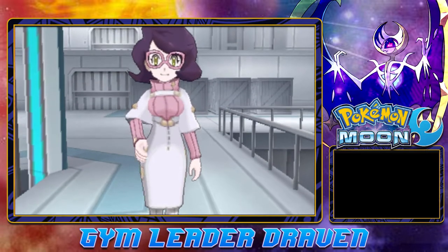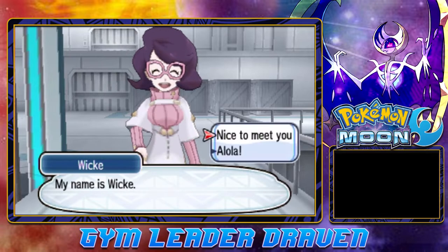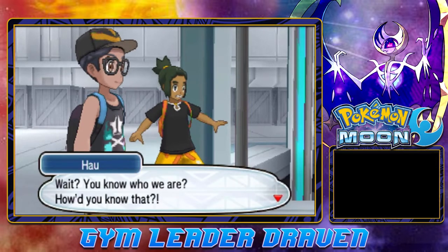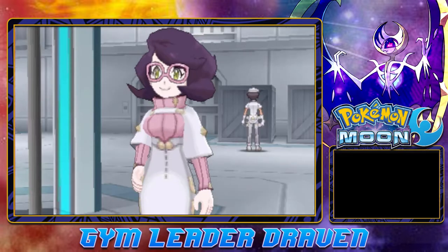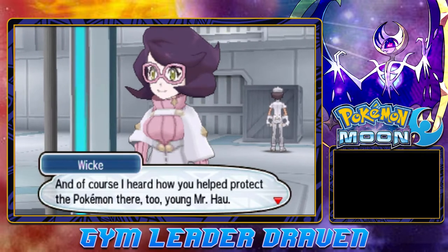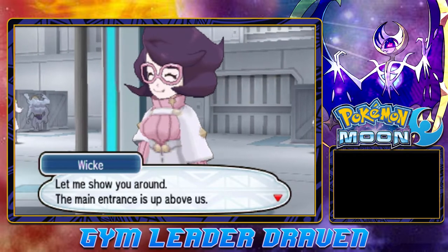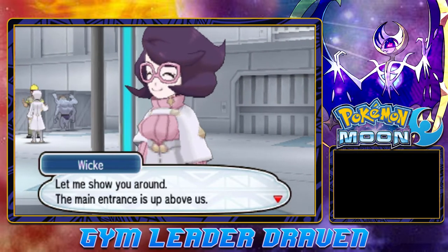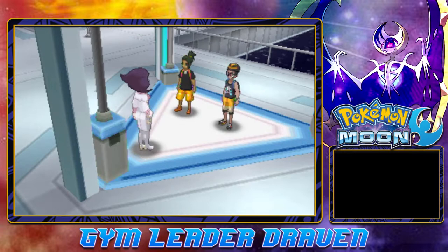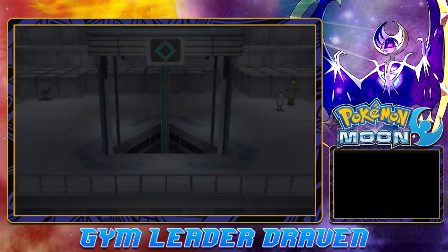The employee greets us: 'Welcome to the Aether Paradise, Draven and Hau. My name is Wicke. Alola!' We ask how she knows who we are, and she says one of their employees told her about our meeting on Akala Island and how we helped protect the Pokemon there. She offers to show us around — the main entrance is up above. We zip up to see what it's all about.